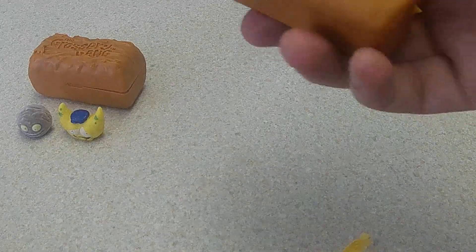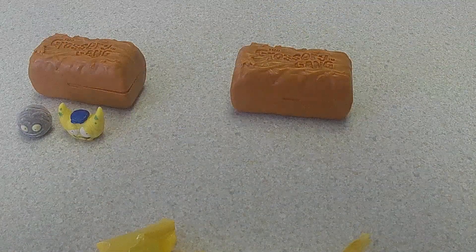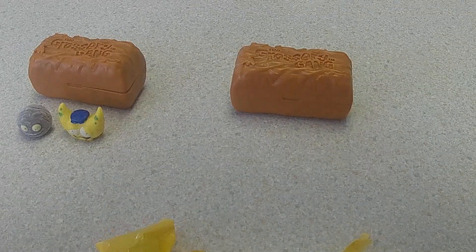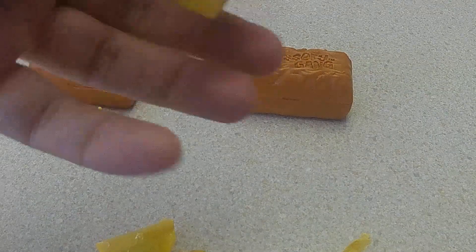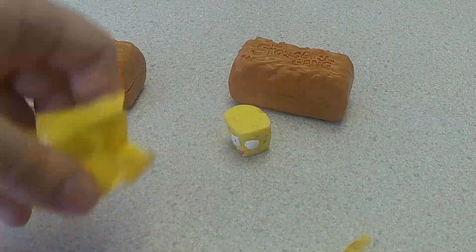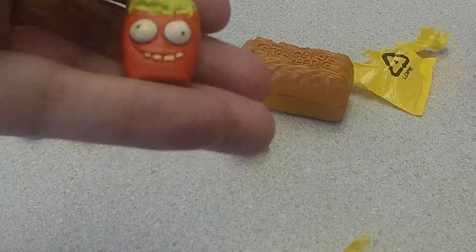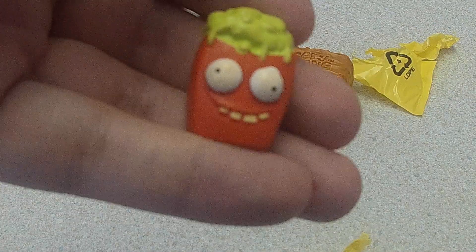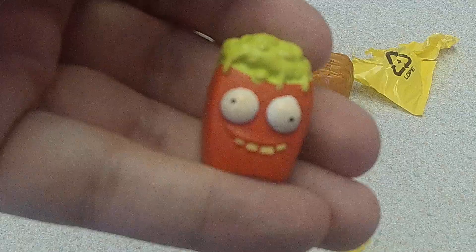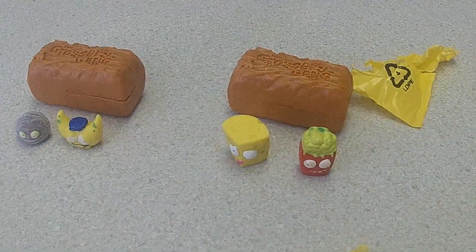Let's go into the next package here. First up we have a stinky cheese, which is a double for me there. And then we have the rotten apple pie, which I had the other color there. So that wraps up this Goshigang opening.